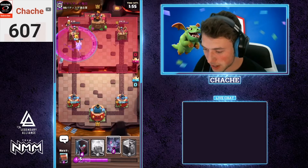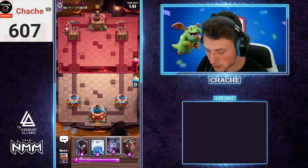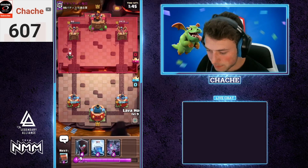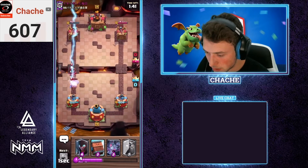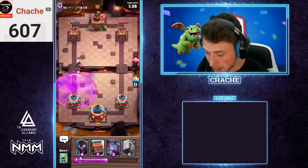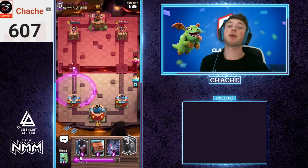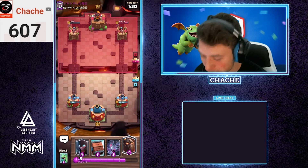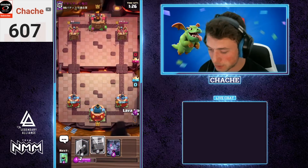We're gonna be up a little more elixir. As long as he doesn't have a bridge-spammy card we're gonna defend really well. He's gonna go with another magic archer — a big waste of a magic archer there. We'll take about five to six hundred damage, but in reality he just wasted the magic archer, which is one of his best defensive cards, for a lava hound push.